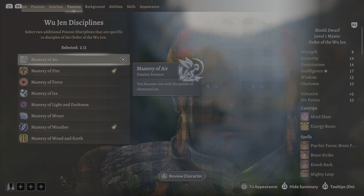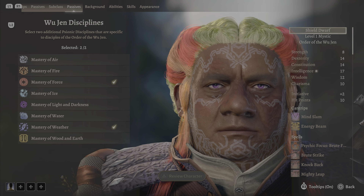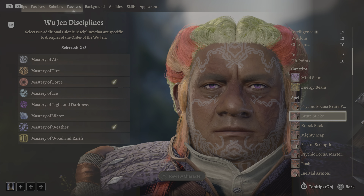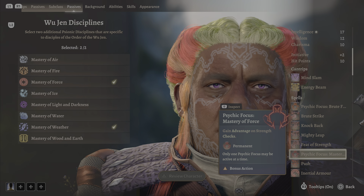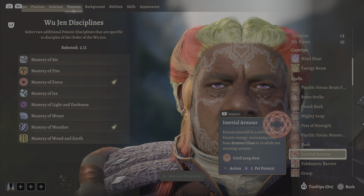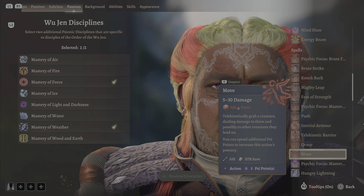Mastery of Force is a really cool combination with Brute Force. Together you gain advantage on Athletic checks and Strength checks passively — you're basically a god physically. You cannot be grappled by anybody. You can push, throw, gain subdermal armor, crush people, and telekinetically throw them around. So combining these two disciplines creates an insanely powerful physical build.